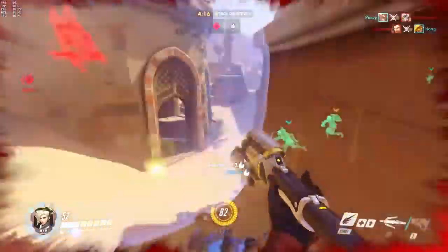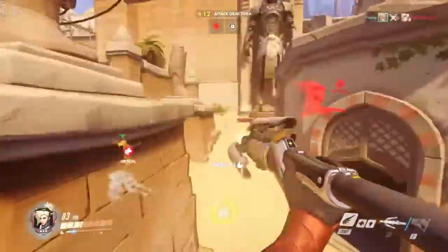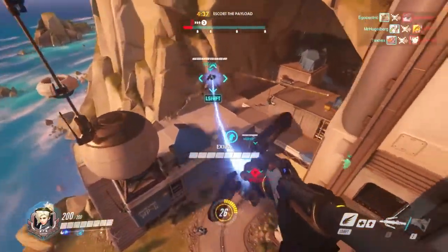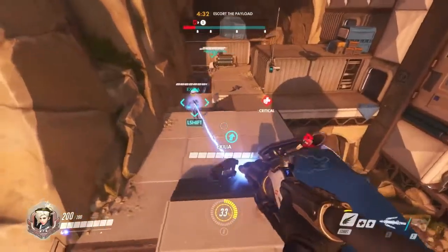Have a look at Anubis, Ilios, Early Stage Dorado, Watchpoint Gibraltar, and some of the outside areas of Hollywood like the film set. Pharah is a classic combo with Mercy. Pocket healing and boosting a good Pharah can really help a team, with Pharah's aerial range allowing you to boost up and follow Pharah, and then also jet back down to your team on the ground if Pharah gets under fire.